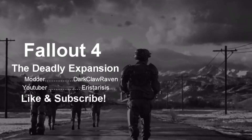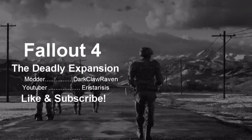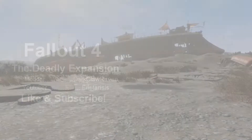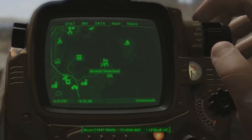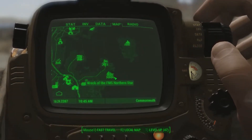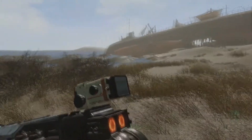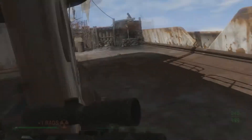War, war never changes. Greetings, Vault-Tec survivors. We're standing on the outskirts of Warwick Homestead, and we can see clearly the wreck of the HFMS Northern Star, which has become the home for a gang of raiders led by somebody named Brick.